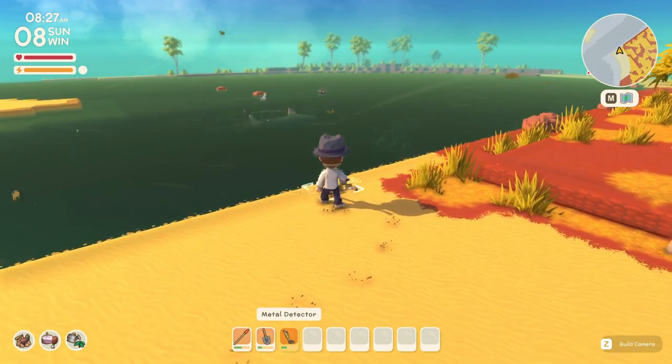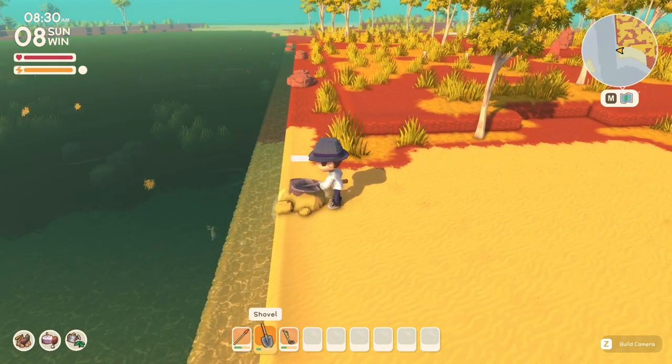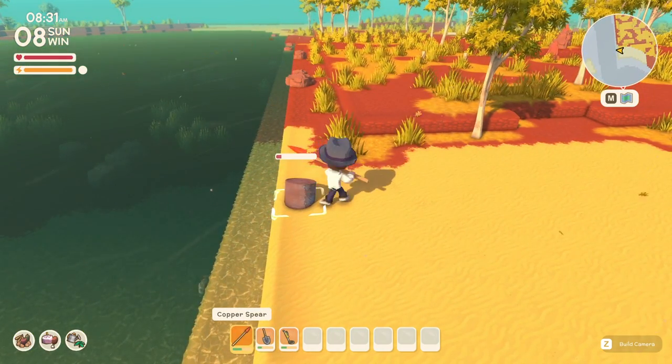The way it works is simple — put the Metal Detector in your hand and simply scan everywhere. I like to focus on beaches because they're nice and flat, and they also seem to have a good amount of items to dig up.